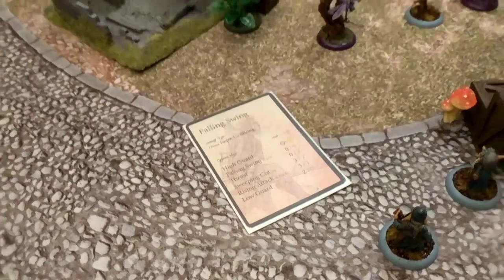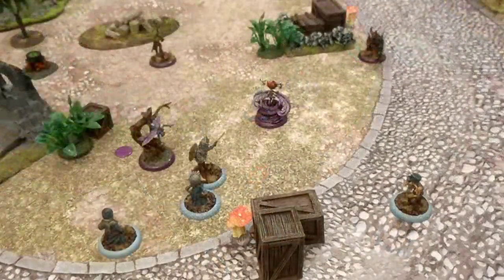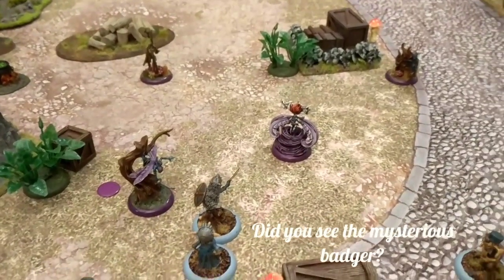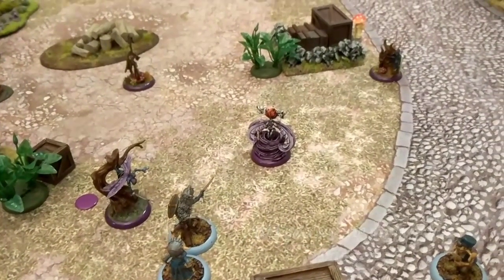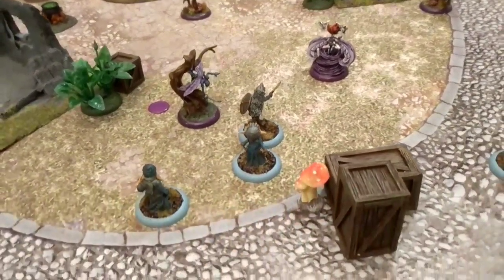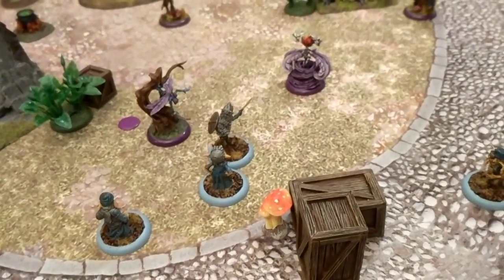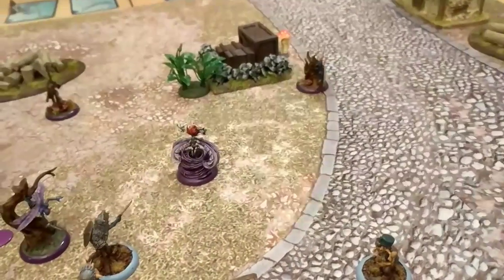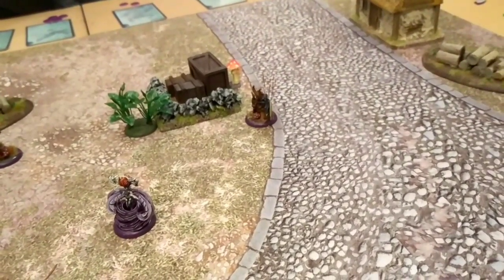That's the end of his activation. Just to summarise turn three so far — we left it where Young Jack had moved up and done a bit of damage to Freya. She activated, healed herself, and then did Fizzle Pop, doing a bit of damage to him and pushing him away. Activated Mama Gimbal — she did Mother's Love, pulled them together and healed his two wounds. Then Silvertongue went, dug up the Moonstone, healed the wound on Freya with Whispered Secrets, and dodged away.